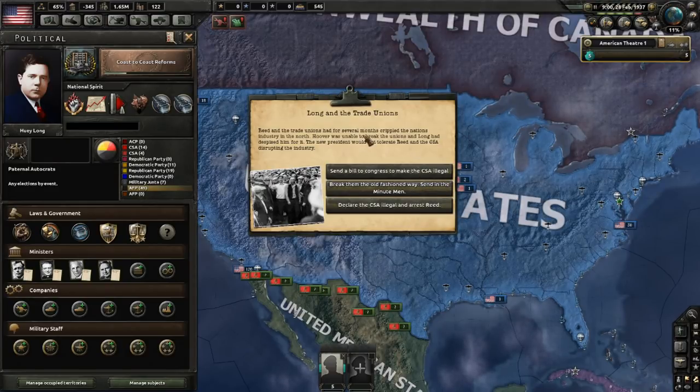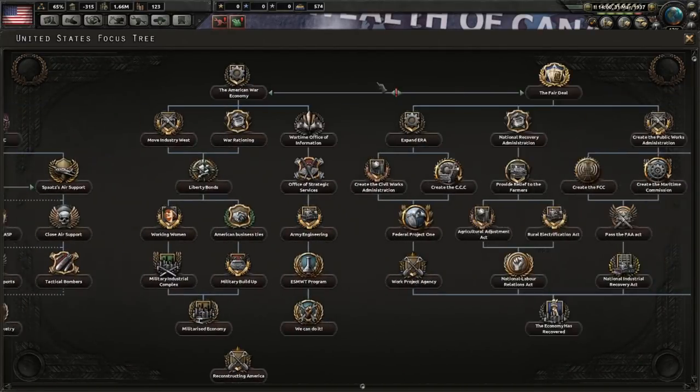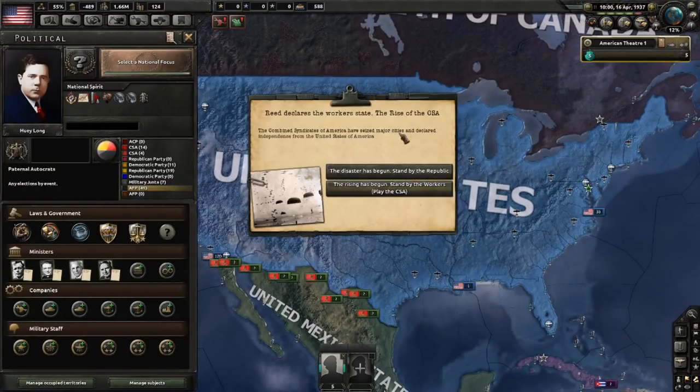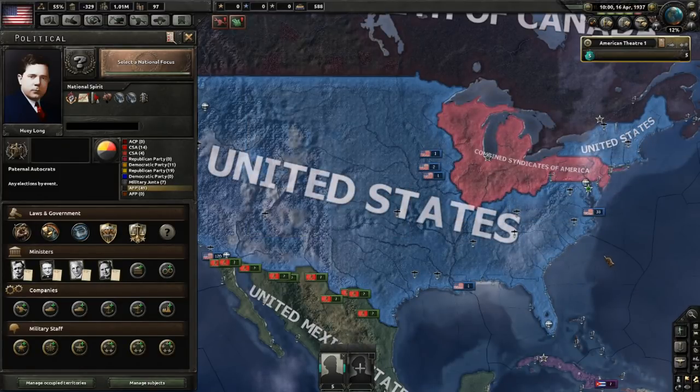What you actually do doesn't matter, because when Huey Long is elected president as of patch open alpha 0.4.3, the civil war is inevitable. So let's just send the bill to Congress to make the CSA illegal because it'll gain political power — that seems like the best choice. After the coast to coast reforms are passed, you still do not have any national focuses you can take because the American Civil War has not happened, nor has it been formally avoided. In this game, in April of 1937, the Combined Syndicates of America begin to break off. The civil war is inevitable, so your choices really do not matter. We are here to play as Huey Long, so we will stand by the Republic. And as you see, the syndicates break off.